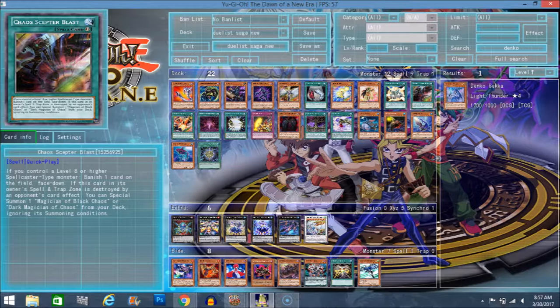Next we have Chaos Scepter Blast. What it does is when you control a level 8 or higher spellcaster-type monster, you banish a card on the field face-down. If this card or its owner's banished card is destroyed, you special summon Magician of Black Chaos or Dark Magician of Chaos from your deck, ignoring summoning conditions. First off, it says level 8 or higher, which kind of ruins the consistency for this card, because Dark Magician of Chaos isn't too easy to summon. If you play Dedication through Light and Darkness and tribute Dark Magician, then you summon it - that's one thing, but even that takes a bit. I don't think it'll be done in one turn, so it's not all too great to play by itself.